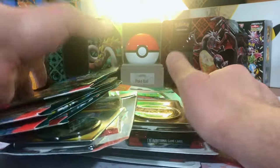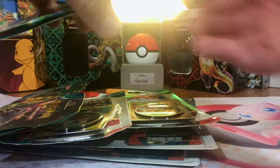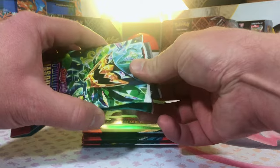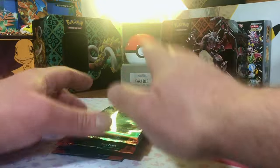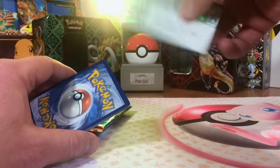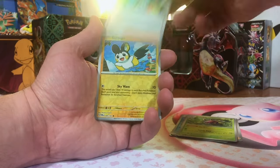Hey everybody, welcome back to the channel. We're just gonna get right into this stuff — no fanfare, no blah blah blah. We got tons of packs to open. We're gonna get started with our art set of sleeved booster packs. I am going into this blind. I just wanted to be surprised. I do know some of the cards — one illustration rare I really want to pull is the Eevee. So many beautiful artworks. I'm loving it already.